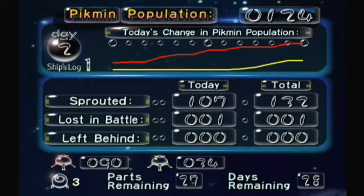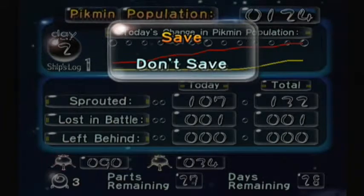We sprouted 107 Pikmin today and multiplied our total Pikmin population by 10 — at the cost of one Pikmin. That's pretty good. We have three ship parts, 27 parts remaining, and 28 days to get them. We have 90 red Pikmin and 34 yellow Pikmin. Tomorrow, we'll return to the Forest of Hope and hopefully get some more parts. We took out those gates, so we already have a head start. I'll see you guys next time for another PalPlays Pikmin. Save.